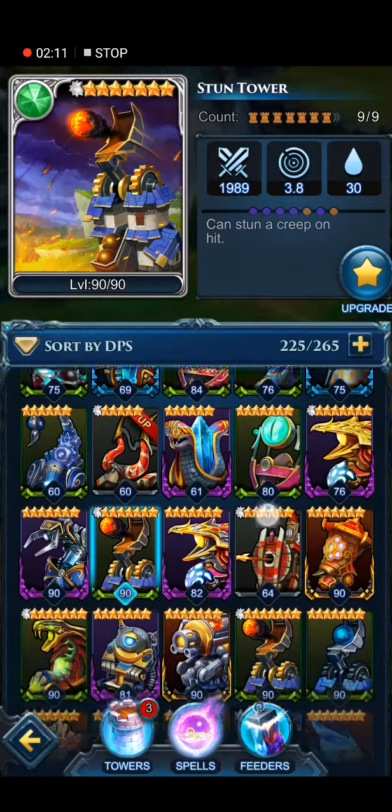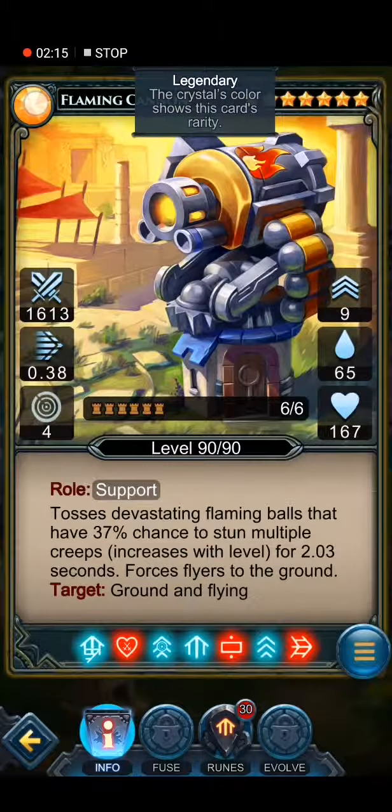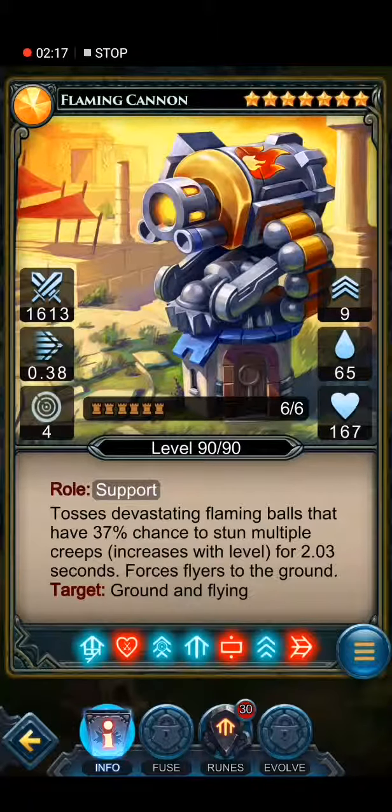My second tower I am going to talk about today is the Flaming Cannon. It's another support tower but it's legendary — 7 stars and it's pretty awesome. My Flaming Cannon is my main tower when I am dealing with flying creatures, but not just flying creatures.